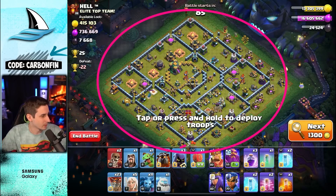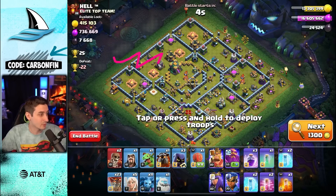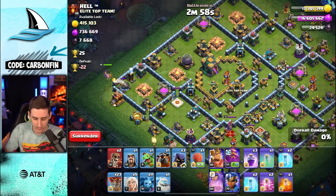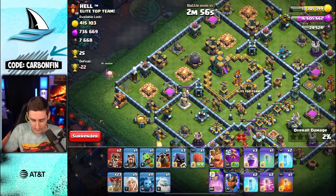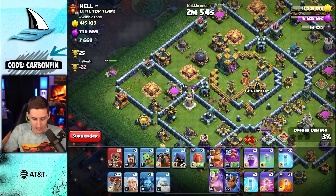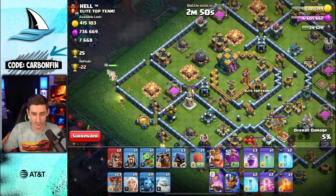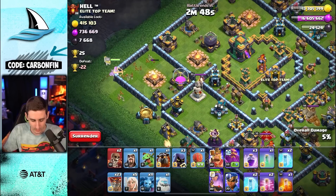Drawing a quick circle, I tried to charge my queen into here, which leaves the town hall. I'm going to charge my queen to grab the town hall and then react and see where the queen goes. I'll drop the queen here. The queen will walk with a single target inferno behind her — so she's going to be walking this way. Drop a balloon because we always consider sending the king for the town hall.